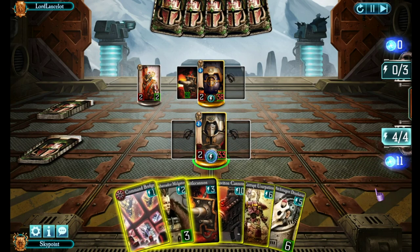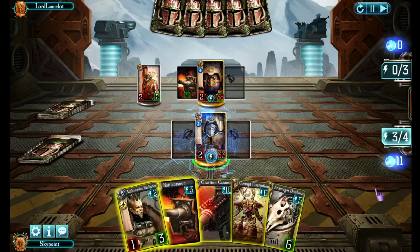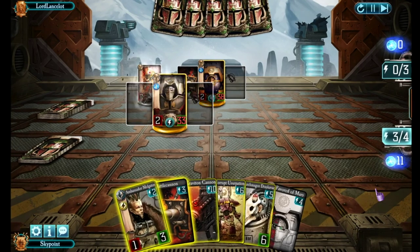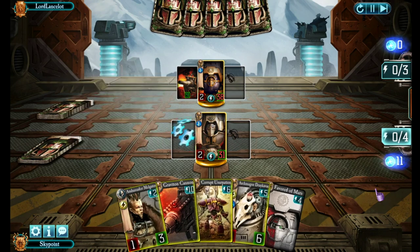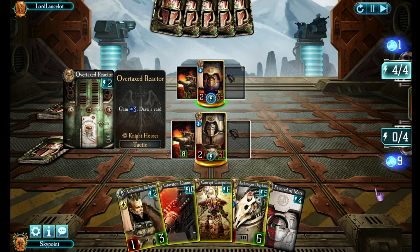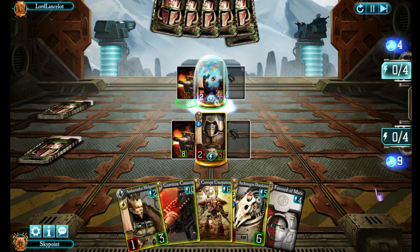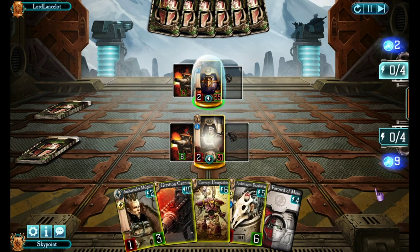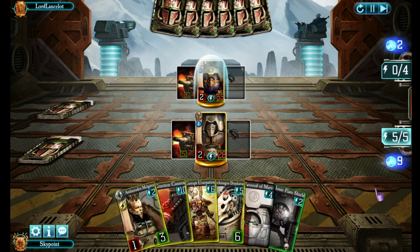Back to my turn. Let's play a Command Bridge to draw a tactic — Favourite of Mars is always good. Headbutt his troop to remove it, drop a Battle Cannon onto my Knight and take the shot, shooting him. Four points of health between us and his gun is on six health. He plays Overtaxed Reactor looking for cards, then Eye on Flare Shield — protects himself, draws a card, and shoots me. Not ideal, but I've got a little trick up my sleeve with the Archmageus.